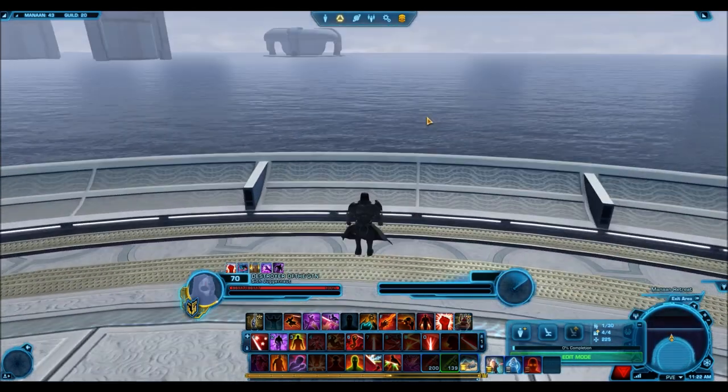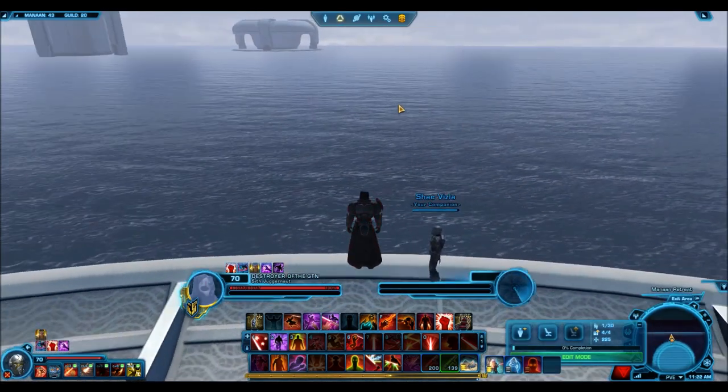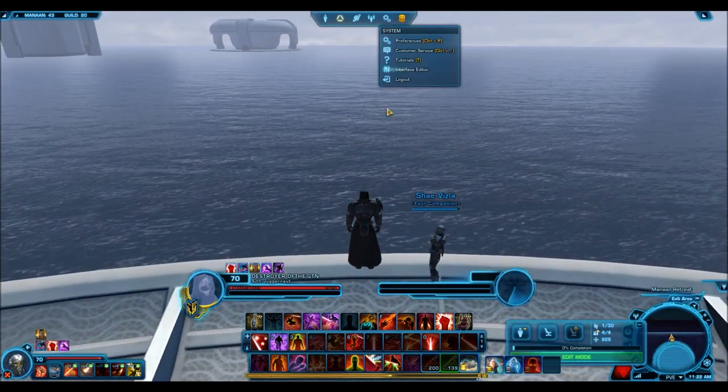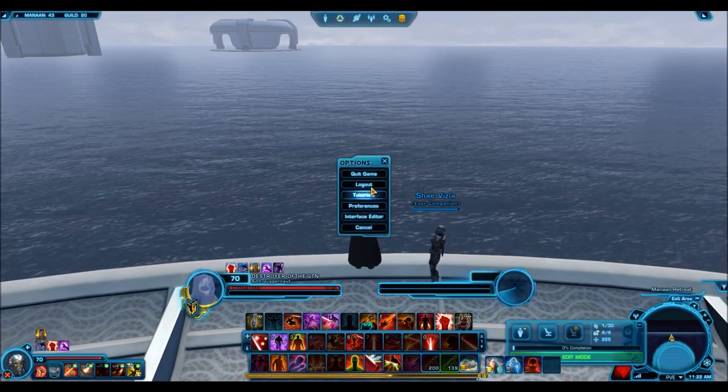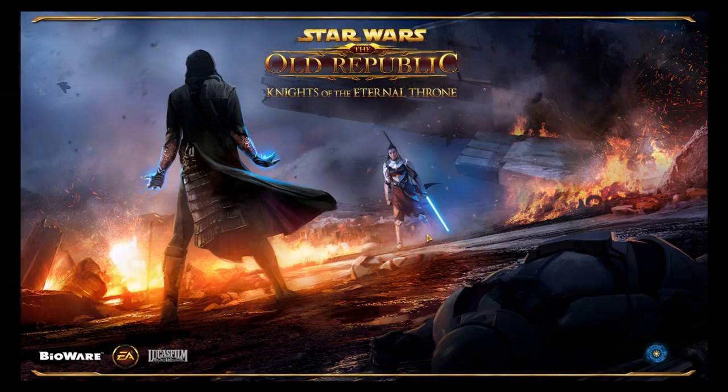A little tutorial on how you can actually go swimming in the water: jump over the edge, get your logout button ready by pressing Escape on your keyboard, and right as you hit the water just log out. When you log back in, you will indeed be underwater.